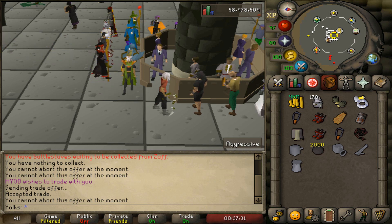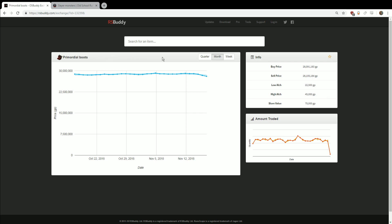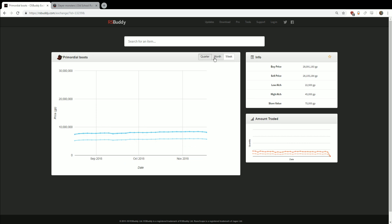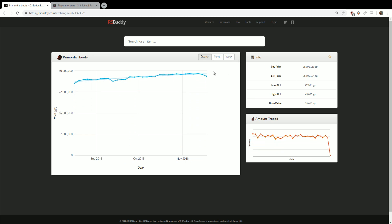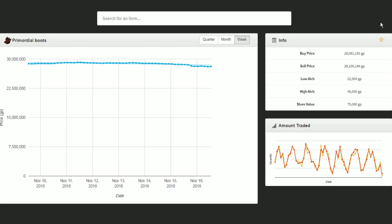So what I like to do is use this thing called RS Buddy Grand Exchange — I'll link it in the description box below. Basically, you can buy and sell armor pieces by looking at these prices. This website knows exactly what the average price of each item is going for at a specific point in time. You can go quarterly, monthly, or weekly. I usually just do it on weekly because I'm cycling through my Slayer equipment so quickly.